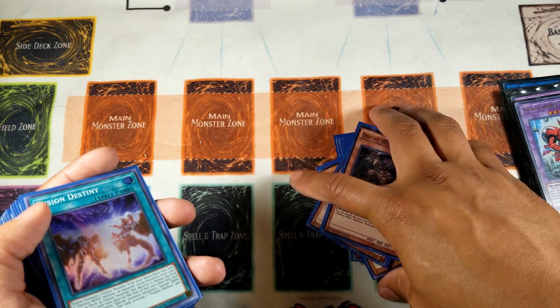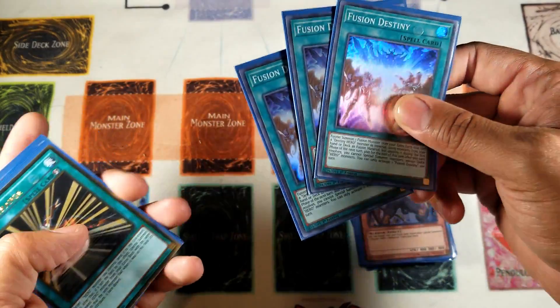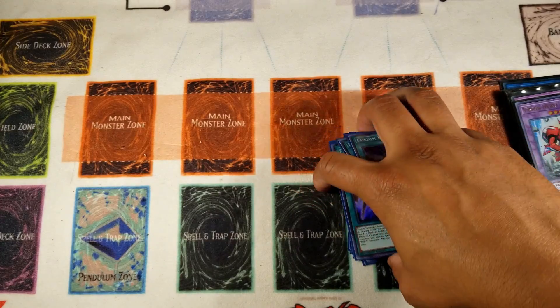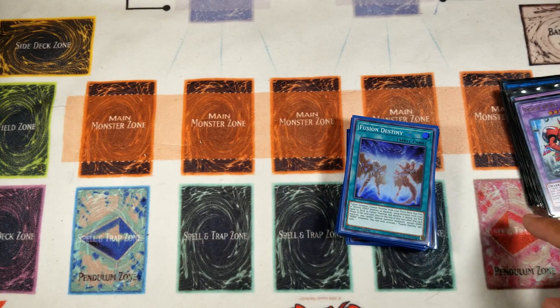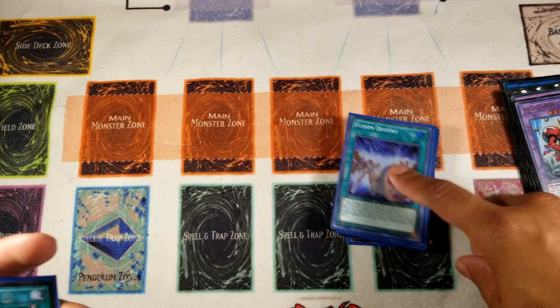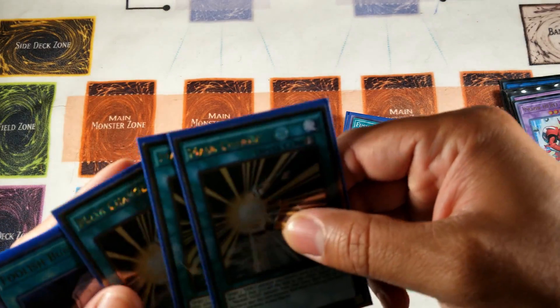Celestial helps you refurbish your hand - he's a better Bubble Man - and allows you to get an extra body on board after Fusion Destiny. Three Fusion Destiny: if you are playing Heroes, I repeat, if you are playing this deck and not running Fusion Destiny, don't play this deck. You're not going to do well. Fusion Destiny is just too good not to run - it's literally a free body on board and the Destiny Hero fusions are not bad.